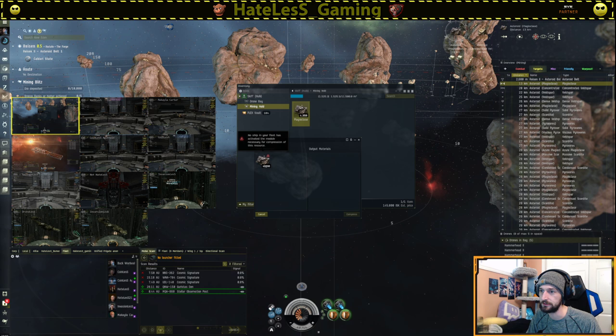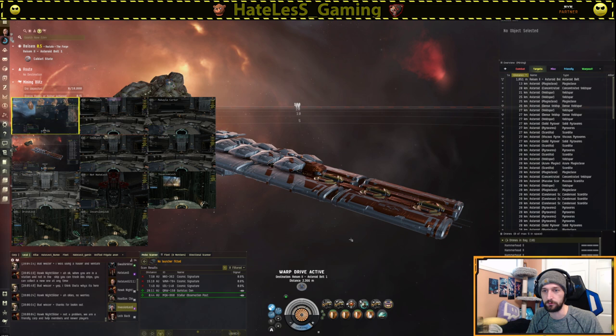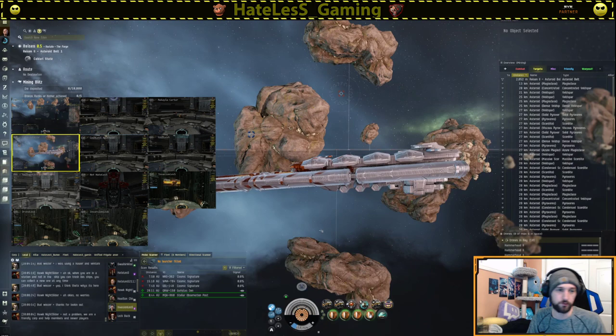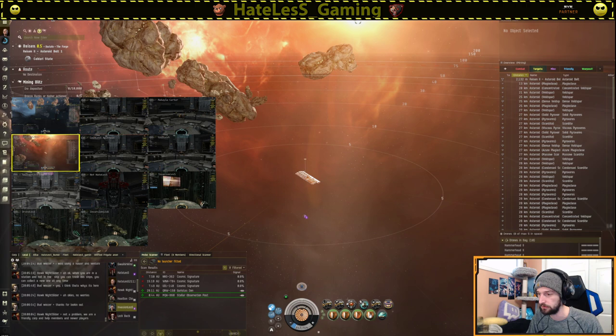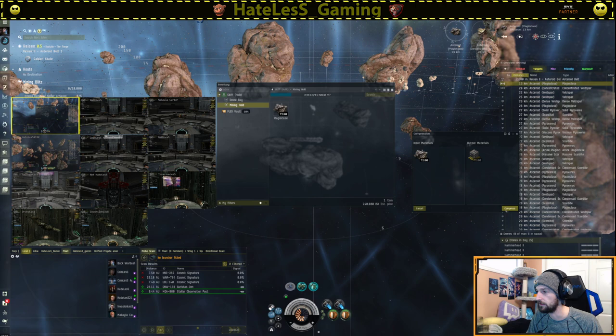It looks like no active ship in your fleet can compress — no ship in your fleet has the active module to compress. So if you try and compress, it won't do it, but you do get a nice little window. Anyways, our compression ship has arrived. One thing to note: you cannot do compression without sieging. Sieging requires you to sit still for five minutes. This is true for the porpoise as well as the ORCA. You can't activate the compressor without activating the siege. We'll go ahead and activate those, throw up our command bursts, and go back to our mining ship.